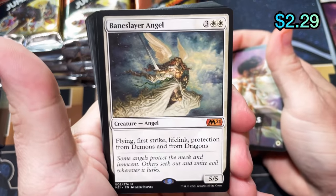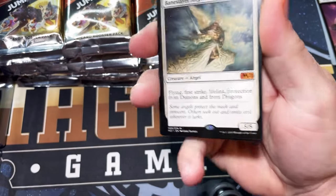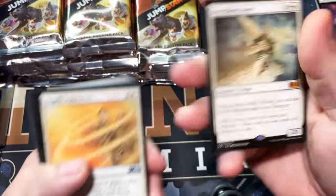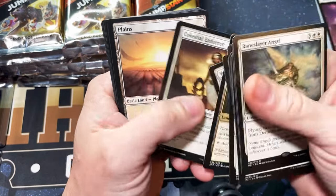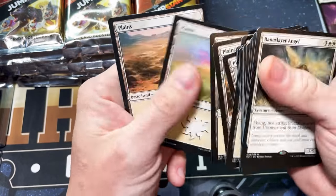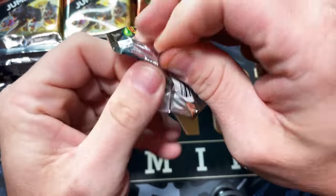Baneslayer Angel — this card's not very valuable now, but when it was in M10/M11 it absolutely ruled Standard. It's such a good card — for five mana you get a 5/5 flyer with first strike, lifelink, and protection from demons and dragons. At the time it was so good because there was a big dragon — like Thundermaw Hellkite or something along those lines — wrecking everybody's face, and she was kind of the foil to it.